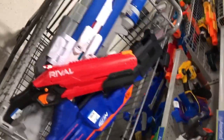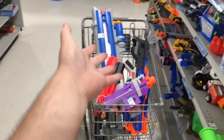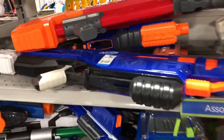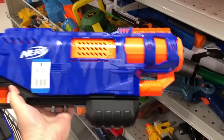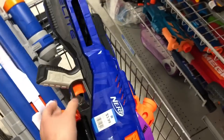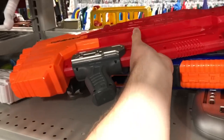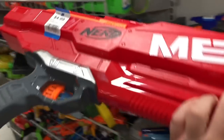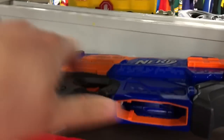Going back over here, I'm going to grab that Trilogy. It doesn't have any of its shells, but for $3.99 that's such a good deal — because you can go right next door to Ross and find the shell packs. Then we got a Twin Shock over here for $4.99 — that thing's a lot of fun, but it's nothing I need. Then we got a classic Rapid Strike for $4.